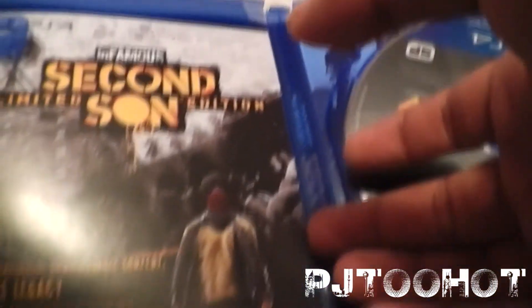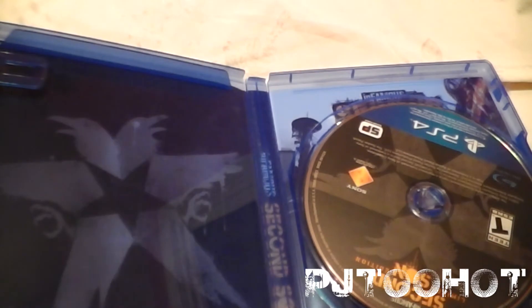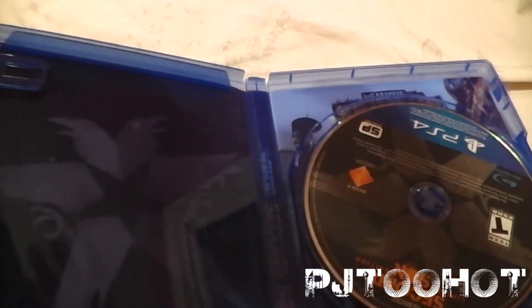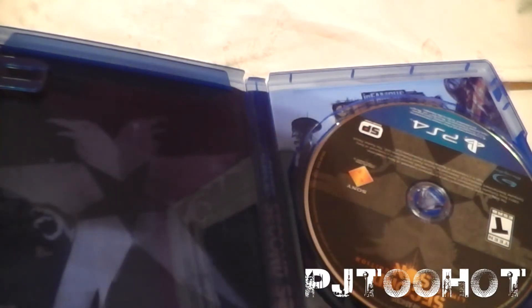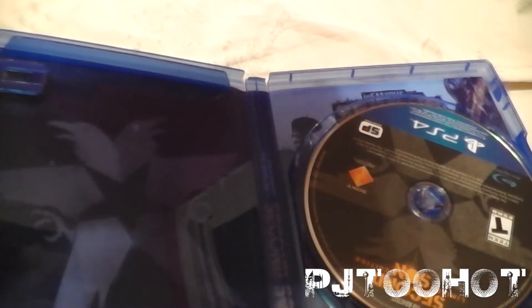So here's the front again, the back, the side. There is a code — it's the exclusive bonus content code. All of that is on the back of the insert. There's also some advertisements and bonus missions info.